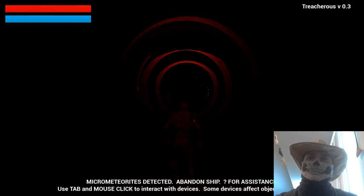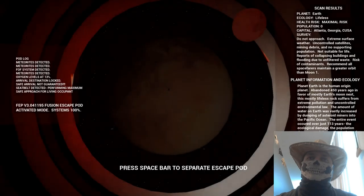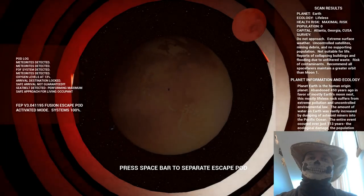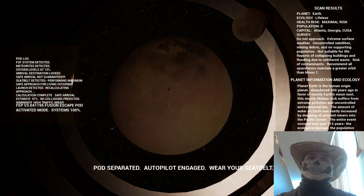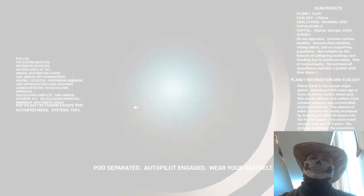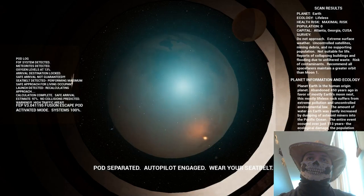Okay, I see what's going on here. So that's what I interact with — I get the hell out of there. That's my official escape pod, I believe. Now I can hit spacebar to separate the escape pod, and we're going to do that. My seatbelt's on, baby. Click, and we're off.